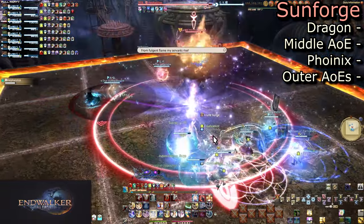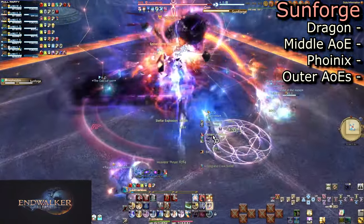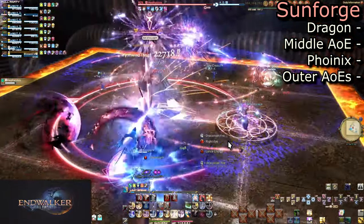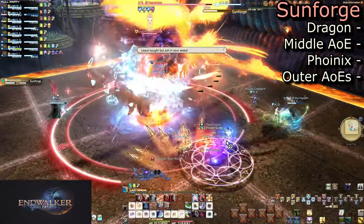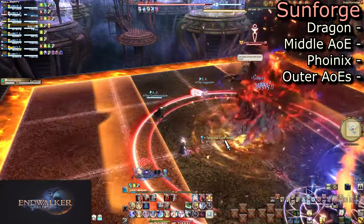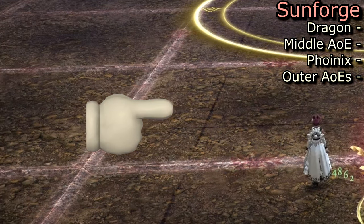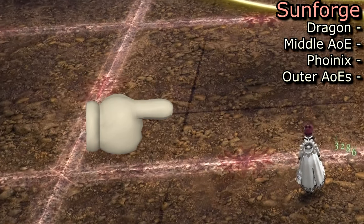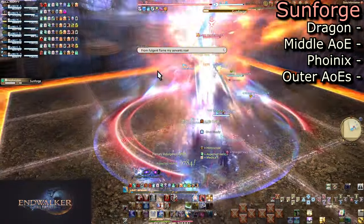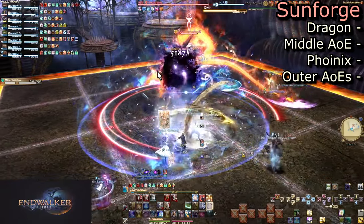He will then jump mid and face north for a triple set of Sunforge. Sunforge has two possible attacks: the Dragon or the Phoenix. The Dragon will do a line AoE down the middle of the arena. Phoenix will do a pair of AoEs on the outer sides. These can be hard to tell at their specific widths until you look at the floor — check out these subtle black lines. The Dragon will hit only within the black line; the Phoenix, outside. Keep these in mind anytime Sunforge is cast.